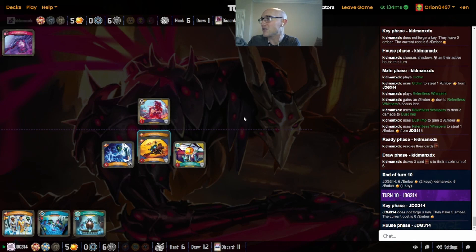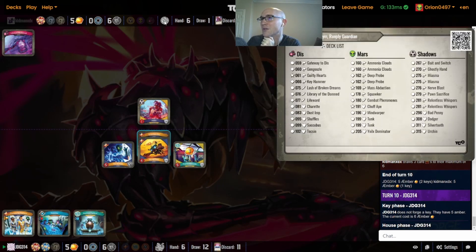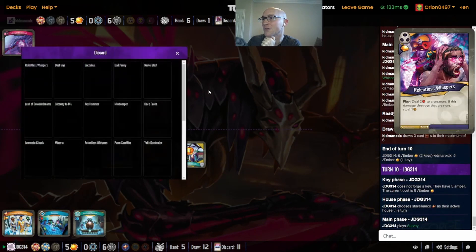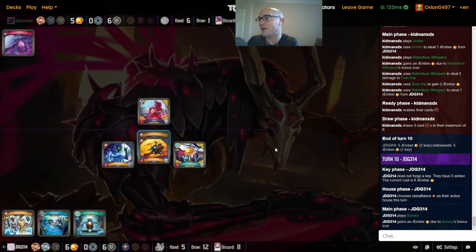A few more answers in Shadows — just doing a little more stealing, hitting that Dust Imp to get a bigger amber burst with the Relentless Whispers and the Urchin, just barely keeping JDG off key again. But you have to think you're going to run out of answers pretty soon here without the Lash, and still no cycle, so none of your Dis answers are coming back out either.